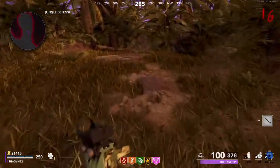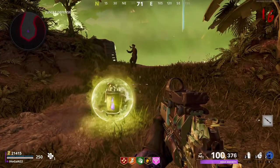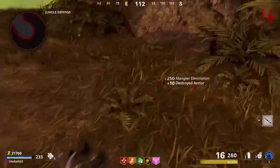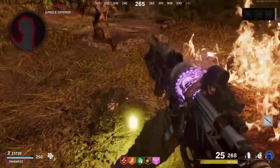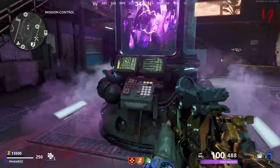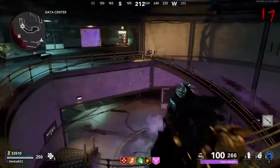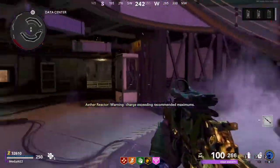The third and final container is at the Jungle Defence on the far left-hand side. Dig it up there and it will start a timed defence round. Stay inside this small area, shoot all the Manglers, dogs, and zombies that spawn in, and survive for around a minute or so. Once done, hold square on the container to collect the third and final one. You then need to go to all three ether reactors and place one container in each of them. They have designated ones, but I just wait until I've got all three before placing them all.